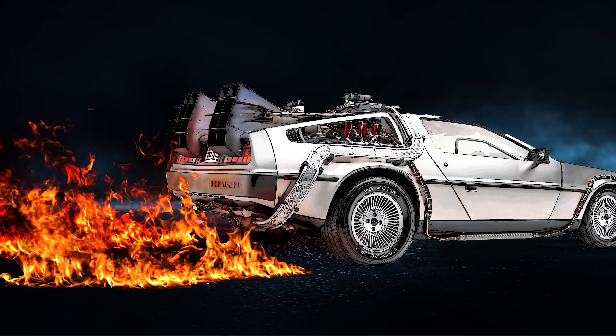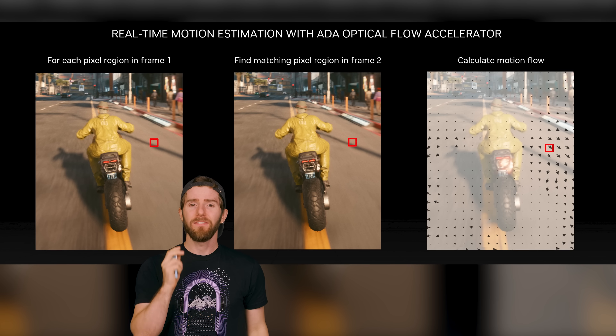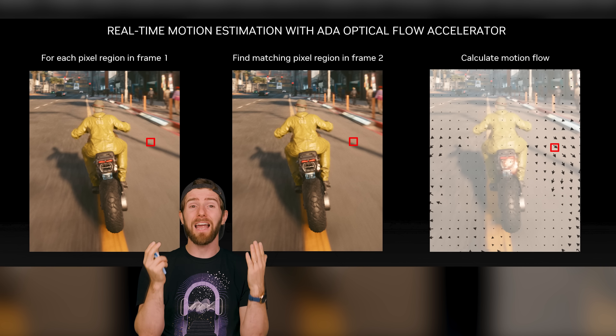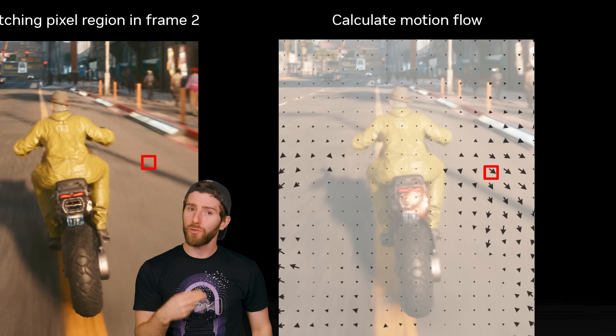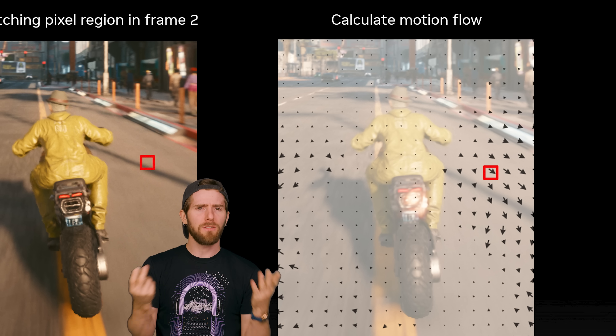The big change with DLSS 3.0 is what Team Green is calling the optical flow accelerator. What it's actually doing is inserting entirely new frames between the ones your GPU has already rendered. The AI examines two sequential frames from the game you're playing, specifically looking for how pixels are moving from frame to frame. Each pixel is examined for changes in lighting, reflections, and particle behavior to create what Nvidia calls an optical flow field — basically a model of pixel movement.